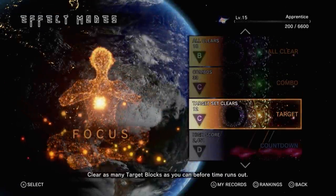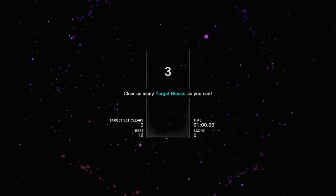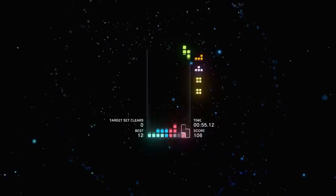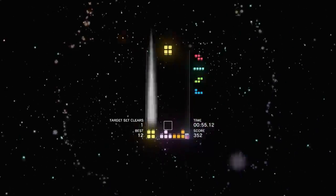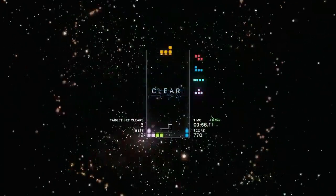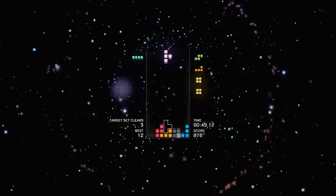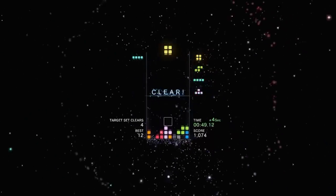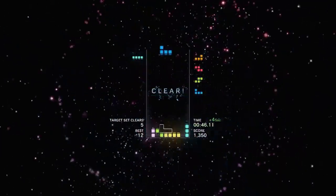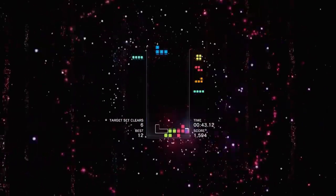Then we've got Target mode, which is very simple — I won't even complete this whole mode, I'll just show it to you. The idea is just clear that glowing rainbow-colored block as fast as you can, however you can. So far I'm getting a lot of ones on the ground level, but you'll start getting ones that are off the floor, and then you'll start getting ones where two or more of the targets start appearing. That's where things start to get really interesting.